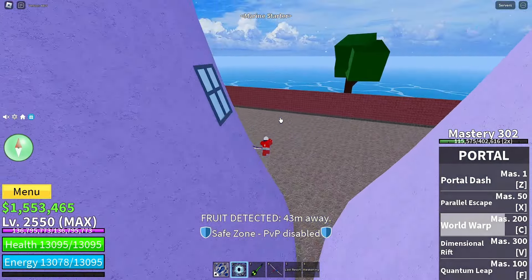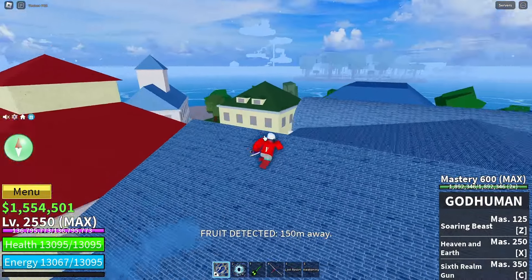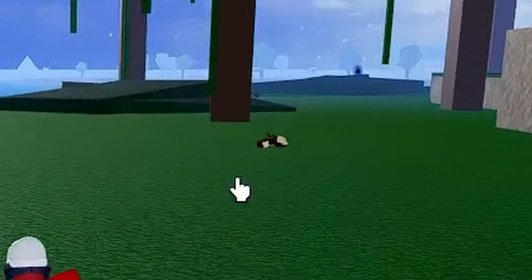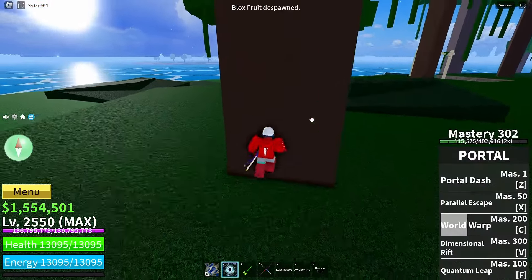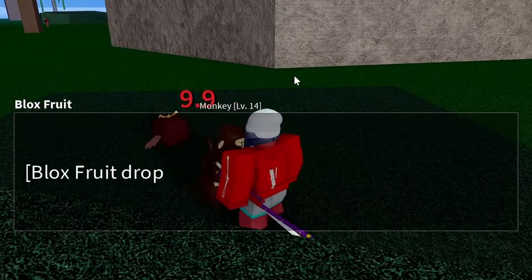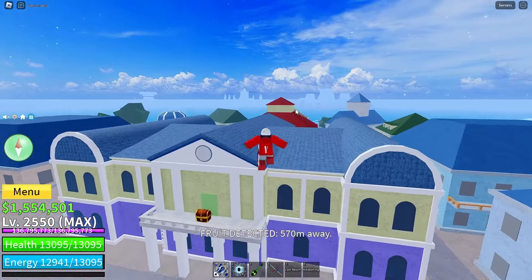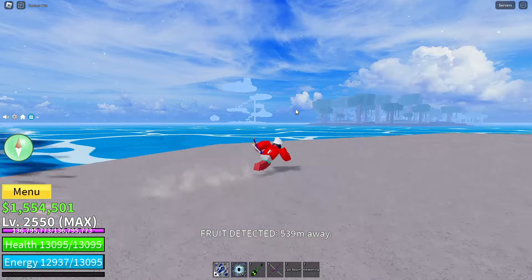Next fruit — this is the one, I can feel it. We're getting a legendary or mythic right here, man. I'm gonna go first person and look down so I don't accidentally see it. It should be right behind me... Magma! Magma's not bad, you know — it's not the legendary I was looking for but it's good. I'll take a Magma. It brought my spirit back up after that Rocket fruit.